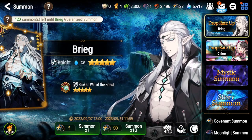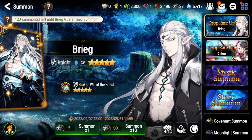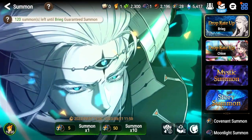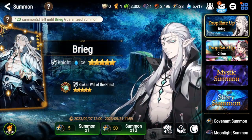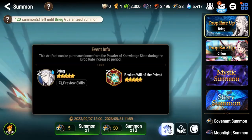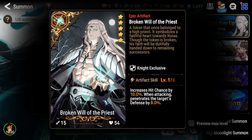If you are new to the game and looking for a good expedition tank, Brieg is a good option. Otherwise he's easy to skip, especially since we have limited Lilius coming out — she won the fan art competition and will be a limited unit. You'll want to save bookmarks for that, and possibly even more if her artifact is strong too.